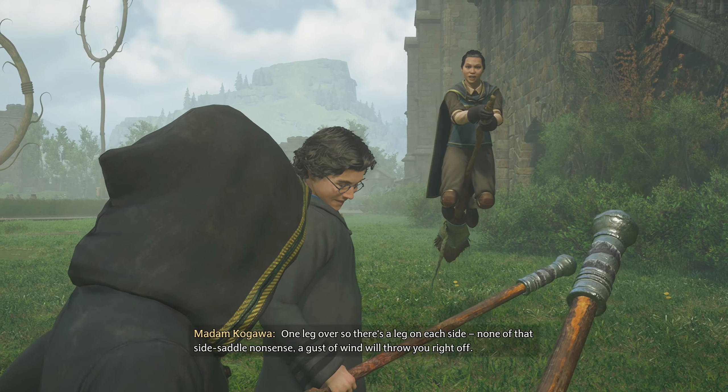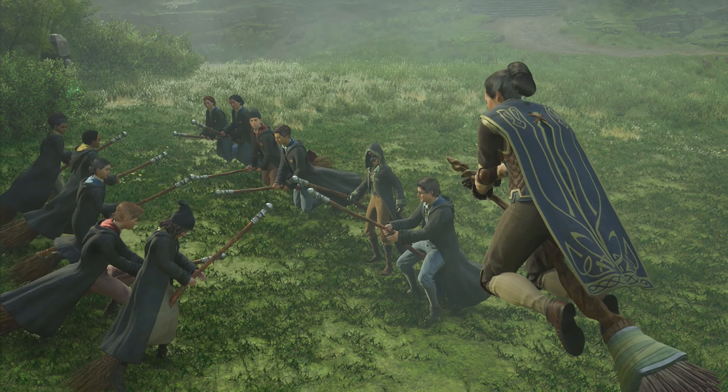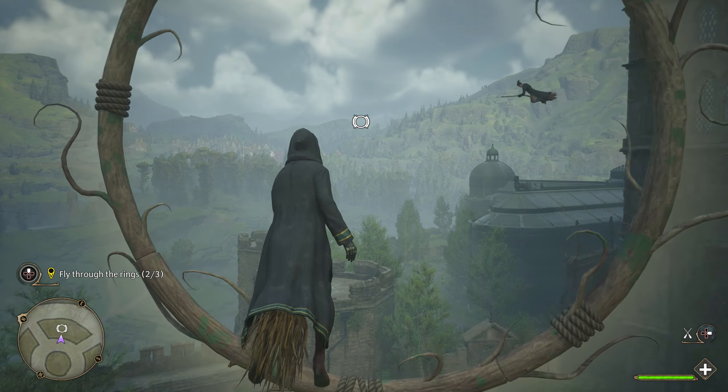Welcome back to the Hogwarts Slytherin dark arts evil hard playthrough. We finished last part with Jackdaw's Rest, and we really tried to find somewhere to plant some cabbage, which we failed to do. Let's take a look at our side quests. We need the Pulso flight, the flying class has to be done, and we need our broom.